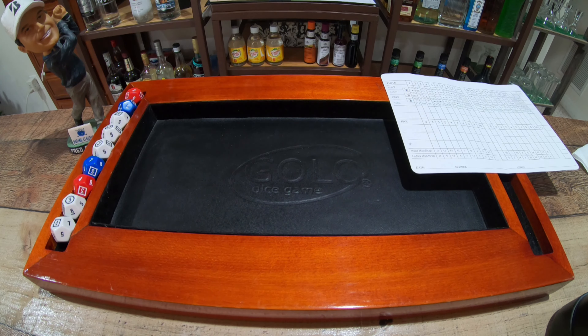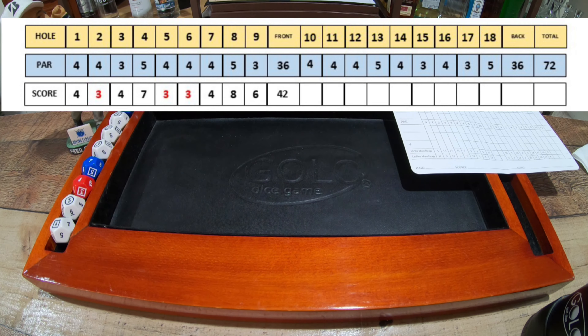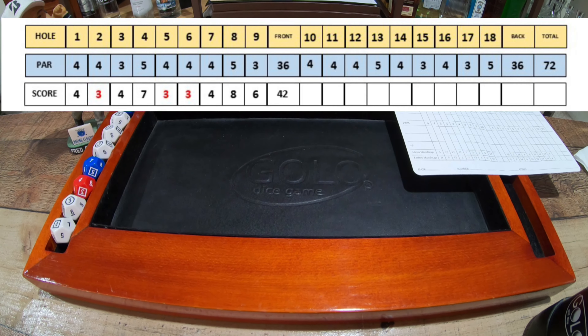Our score for the front nine: seven, eleven, eighteen, twenty-one, twenty-four, twenty-eight, thirty-six — a 42 on the front, ladies and gentlemen. We'll be right back for our back nine. Stay tuned. We're at Chambers Bay, GOLO Golf Dice Game.